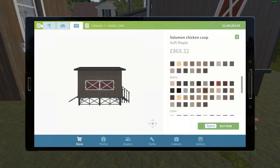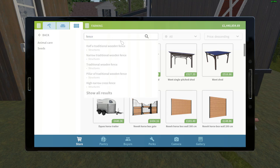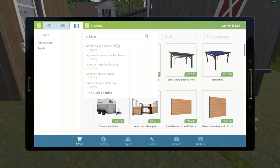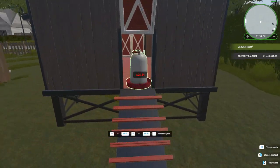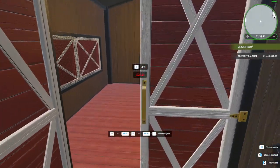First, you want to buy your chicken coop, which has a capacity of 3. You'll want to buy your water — buy 3 water stations for the chickens. Buy 3 food stations for the chickens. Then buy some chicken wire to create an enclosure so they don't escape.